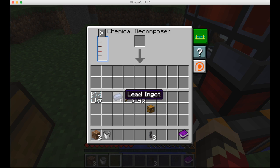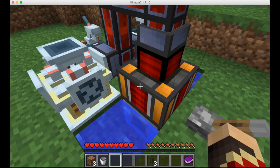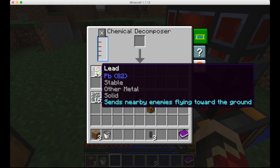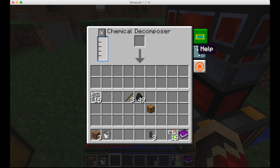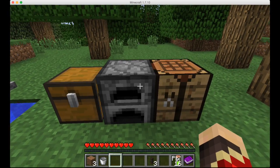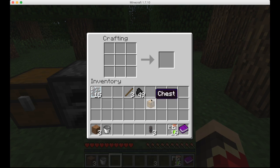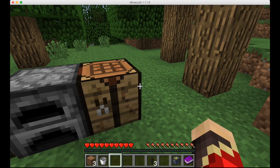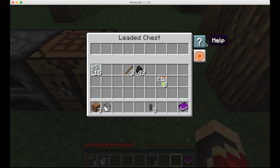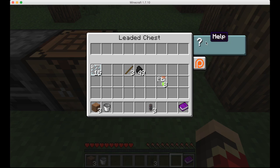For the next thing, you are going to need the machine on. Throw in a lead ingot, and you will get 16 elemental lead. Then the final thing: put the chest there, surround it with elemental lead, and it will create a leaded chest. This will safely store radioactive chemicals and makes it so they don't decay.